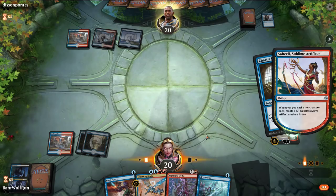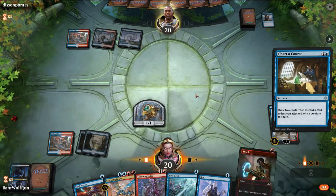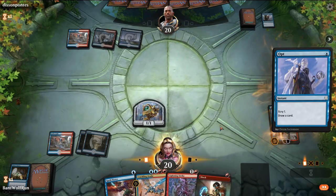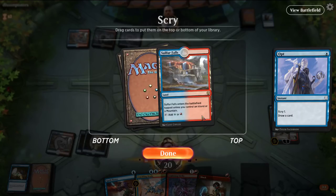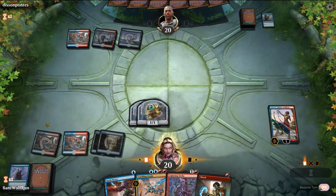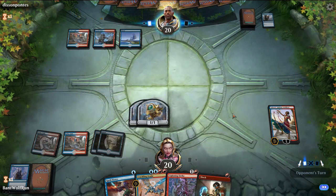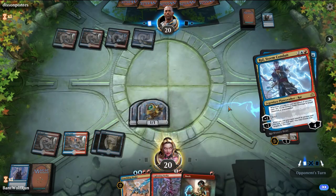We'll Chart a Course and get rid of the Dive Down most likely. I want to hit a land here — this allows us to Spell Pierce if they try to drop like a Ral or something. This might actually be the combo version of Ral, not Drakes, so Spell Pierce would be quite relevant. And we'll just Spell Pierce Ral here.